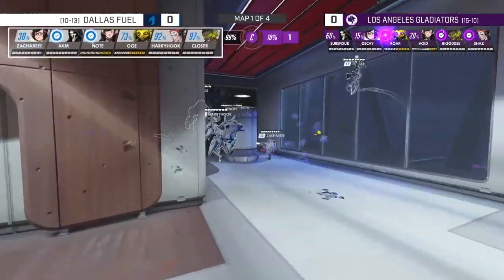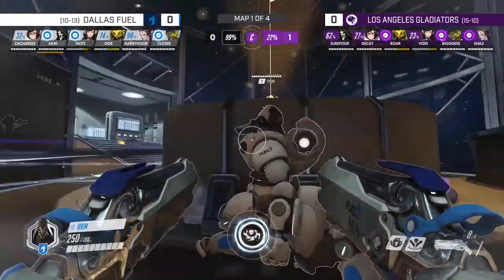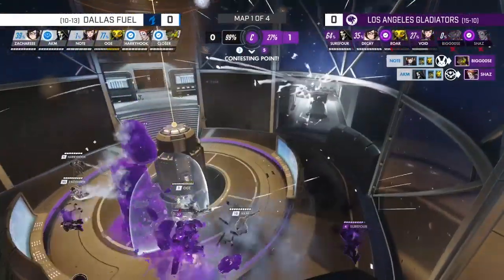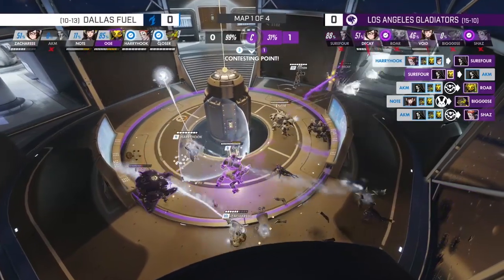This put us in a great situation. Being at 99 to 0 on a control map allows you to just hoard ults, and then use them all at once to practically guarantee a retake and a victory. That retake came in the form of a great bomb from Note, with Closer following up the boop and AKM's Death Blossom for insurance — unfortunately also dying in the process. That just goes to show you that, in this fight at least, Death Blossom had a 0% survival rate.